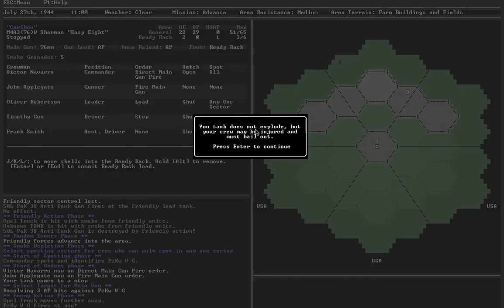Luckily it doesn't explode. But from the original hit — the shot from the Panther that penetrated the Sherman and knocked it out — that might result in injuries to crew. There's a whole system for figuring out which sector the shot came from: if it came from the front, it's more likely the driver and assistant driver will be injured, whereas the guys in the turret are much less likely. It takes into account the circumstances of the hit to calculate injuries.